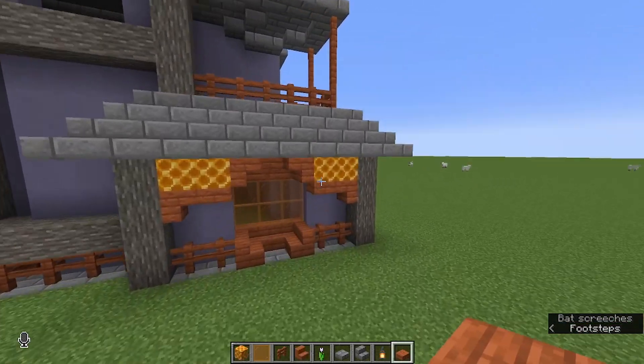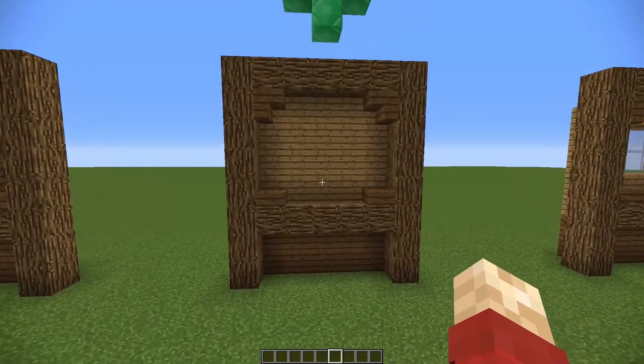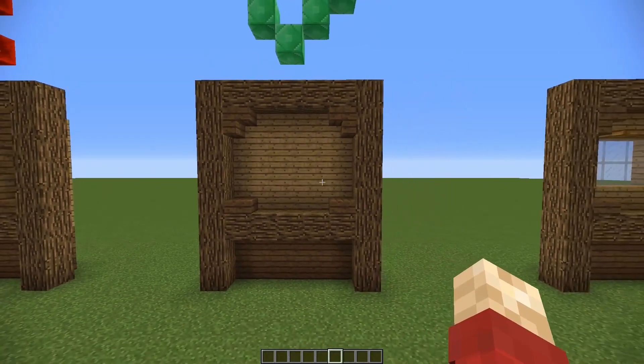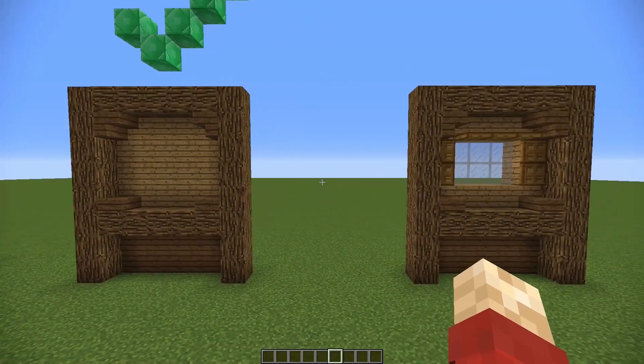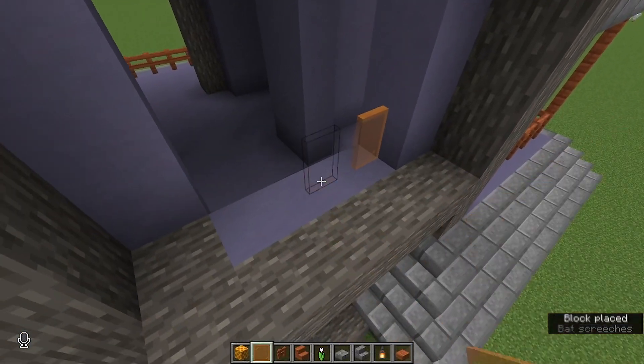I'm being pretty finicky here trying to find something I like, but I think that looks okay. We've just got something to fill in the corners to take the edge off of those really hard right angles, and then that leaves us able to put something in like a window.